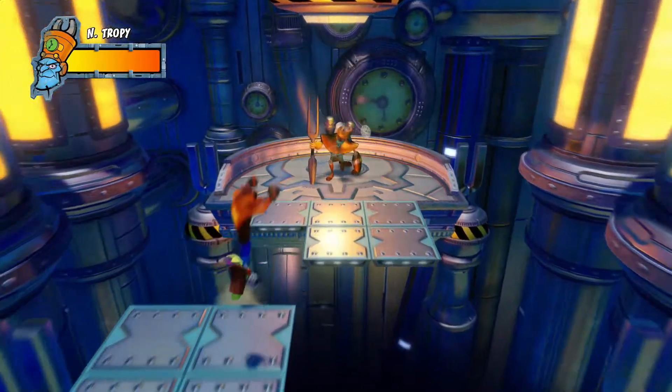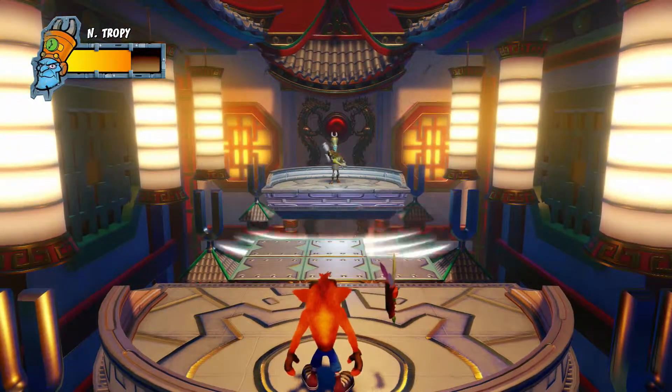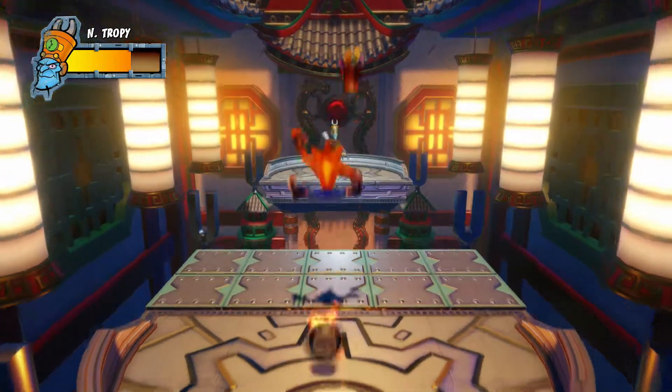Once you've dodged everything, he'll reconfigure the platforms. Run and jump across these and spin the boss once you've reached him. He'll flick over to the other side and the first phase will begin again.